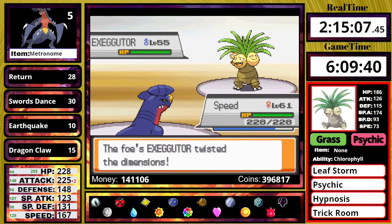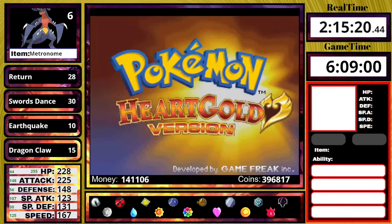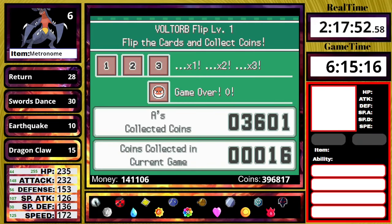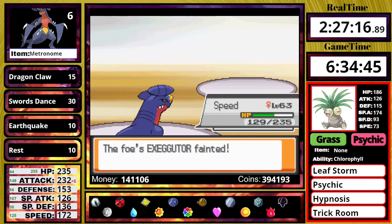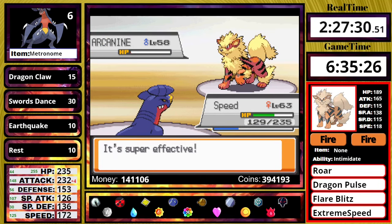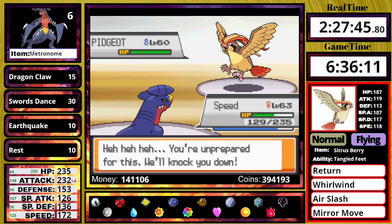Blue leads off with his Exeggutor. I am level 61, use a Swords Dance, and then it tries to use Trick Room, which makes slower Pokemon go first. I notice the Exeggutor is spamming Leaf Storm and tanking its own special attack down. That gives me an idea. I go back to the game corner in Goldenrod, play some more, and get the TM for Rest. Back at Blue at level 63, I use a Swords Dance then Rest. The Leaf Storm does so little damage now with its special attack dropped, and once Trick Room wears off, with my plus 4 attack I can one-shot every single thing on Blue's team. I win.